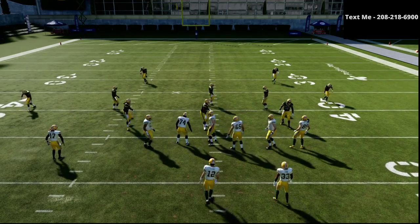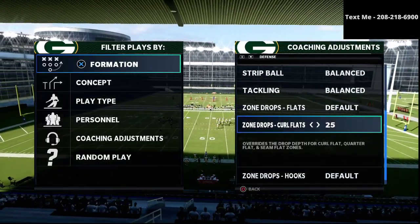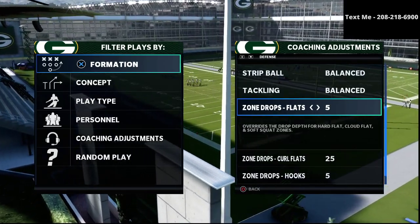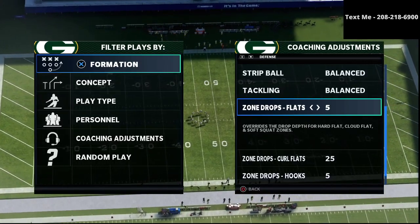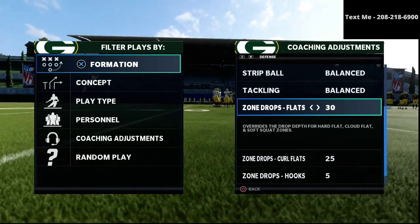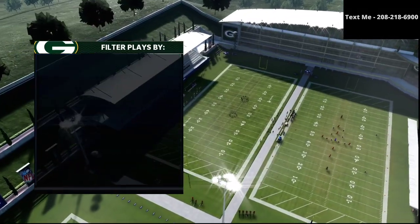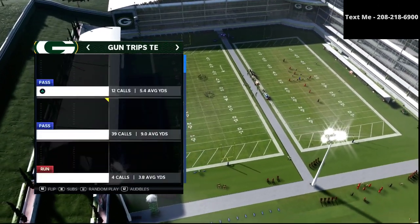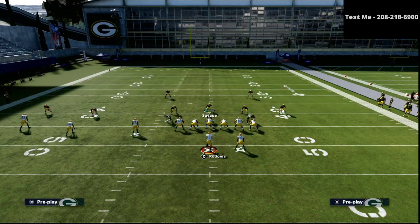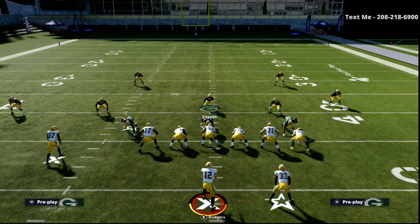The next tip comes from zone drops, and it's about mable coverage. A lot of people put their flats on 5, curl flats on 25, hooks on 5. What I simply suggest is to make your flat zone the deeper of the two zones, because flat zones do a much better job at getting to the sideline and playing crossing routes, corner routes, and all of those things. So I put the flats on 25, the curl flats on 10, and the hooks on 5. Here you'll notice that in Tampa 2 with a purple zone, this mable coverage plays really, really well — I can take away a route with that 25-yard flat that a 25-yard purple zone would not be able to handle.